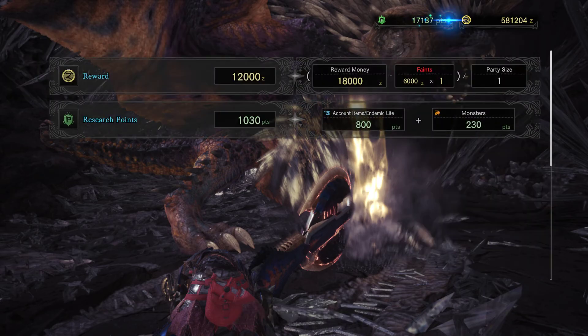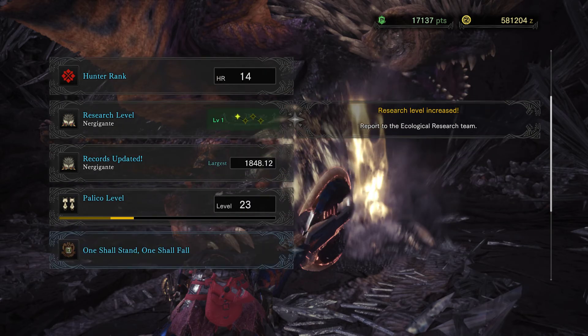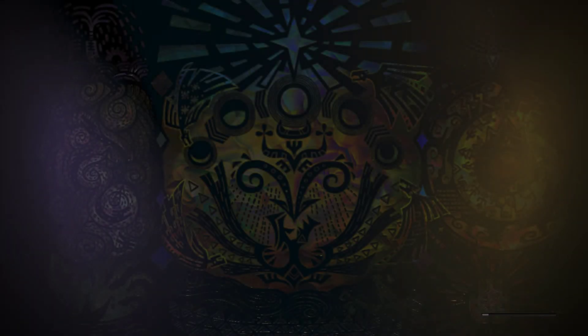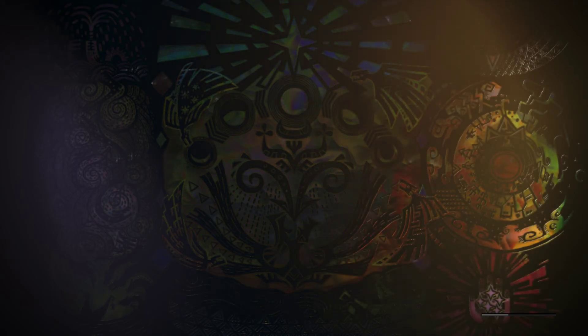I'm just doing this all over again mainly because it's on PC and it's easier to record. I lost some money from that, but my Hunter Rank went up - that's nice. Finally I can get this place in the safari - I actually didn't get it until just a few missions ago because I forgot to go talk to the person in the Research Base. New armor upgrade level - that's going to be really awesome. I'm starting to wonder if I shouldn't lean off the cursing.